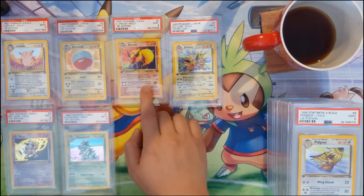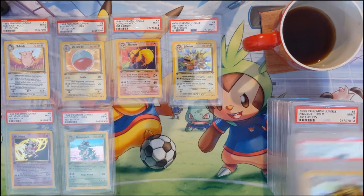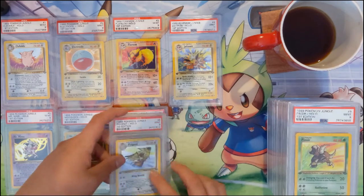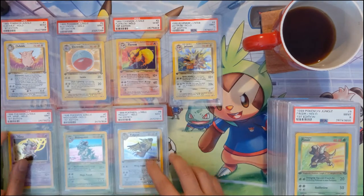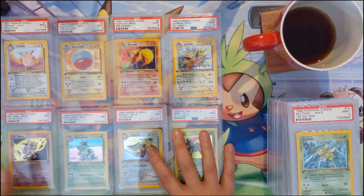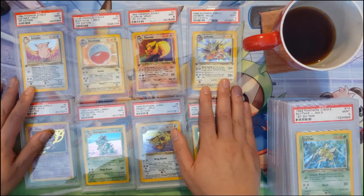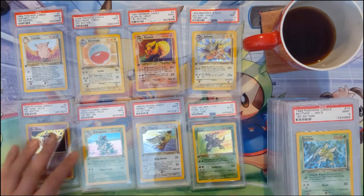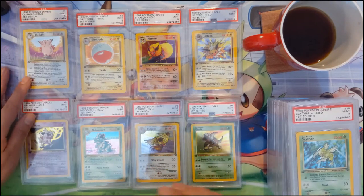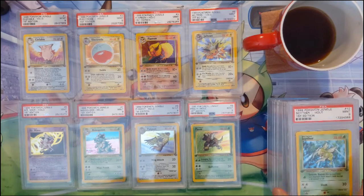Jungle was the first set where they introduced the evolutions, which was pretty epic, along with some new ones like Mr. Mime. I do have two of the Pidgeottos, which is nice. One card we are missing is number five, the Kangaskhan, and I'm noticing the lighting isn't that great for this kind of video. That Kangaskhan is very expensive — from what I understand it's just a very difficult card to get graded.